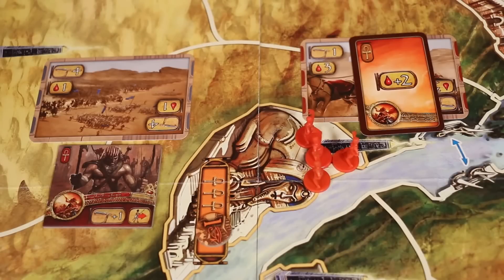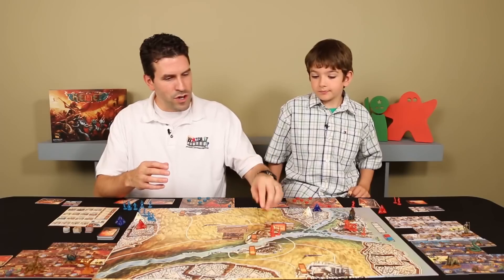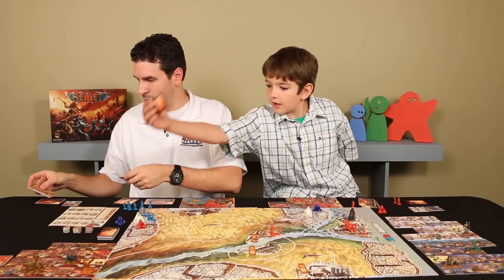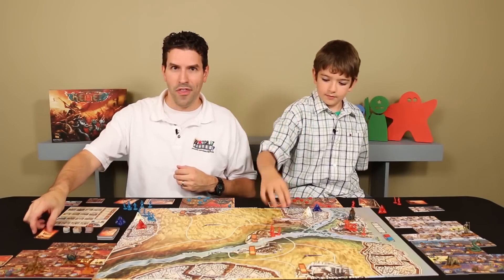Luke gladly declines to retreat and stays put. To play his Divine Intervention card, Luke spent one prayer point — most Divine Intervention cards are free to play, but this one had a cost. We discard the battle cards we played, my power tile comes back, and the Divine Intervention card goes away as well.